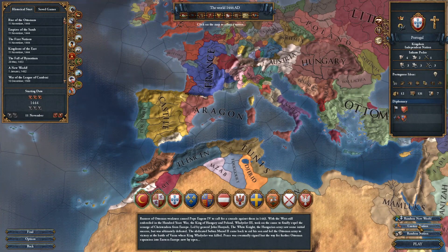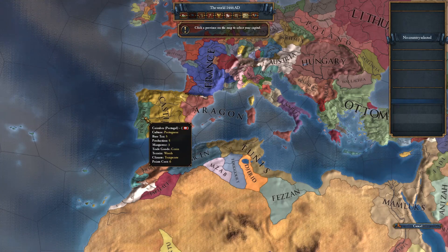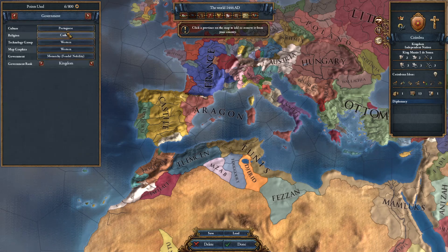How you do this is you click on the custom nation button in the bottom right corner — if you have the DLC that enables custom nations — and then pick a province. It doesn't matter, but you should pick one within the borders of the country that you are going to be playing as, because that auto-populates the culture and religion fields to match that country. If you have a different religion or culture you might find yourself having massive revolts, so make sure these are the same. Western tech group is best — keep it like that.